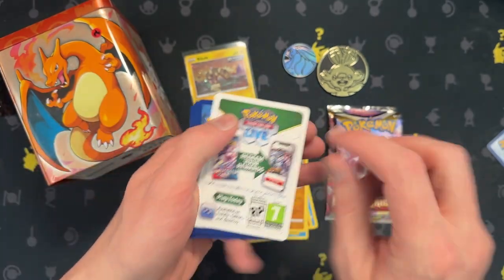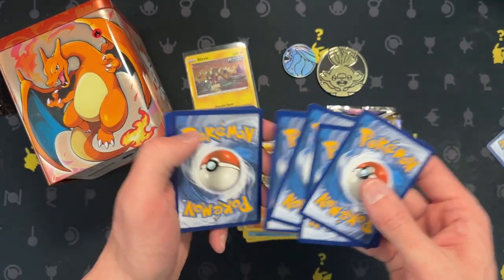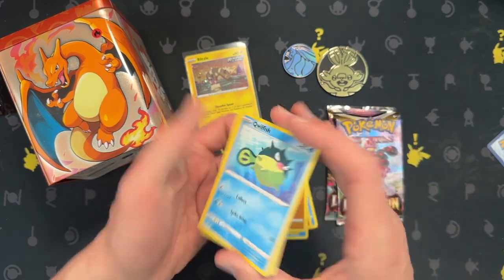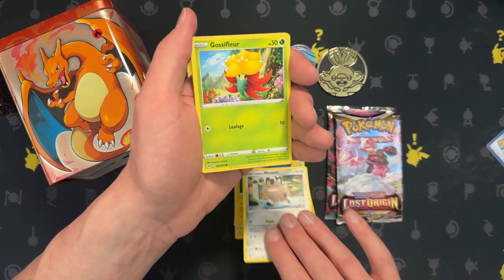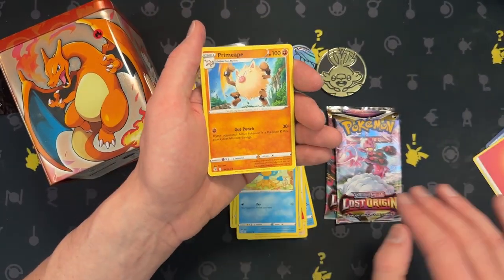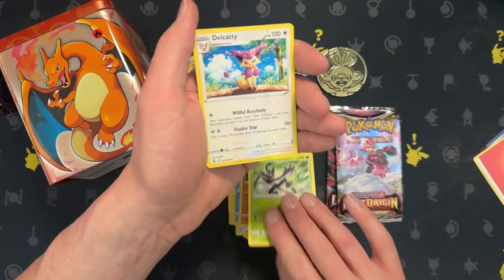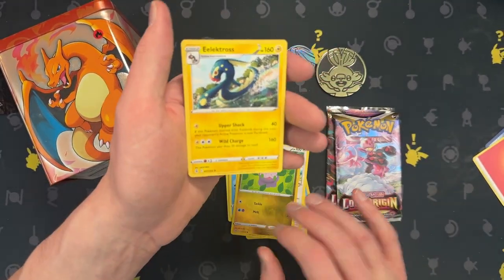Oh look — nothing. One, two, three, and four. Panpour, energy, Rudolph, Catty — oh, Goomy! That's a cute Goomy — and Electros.